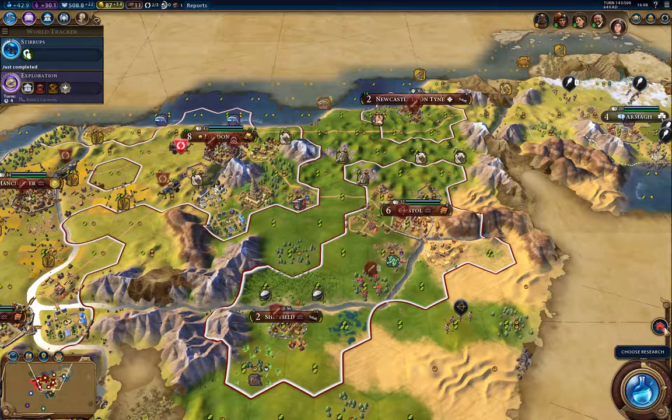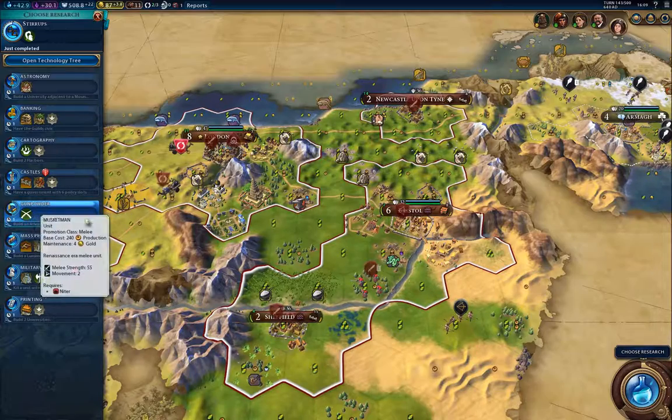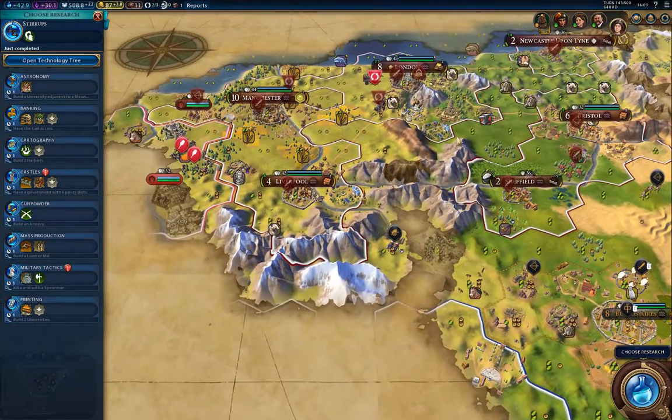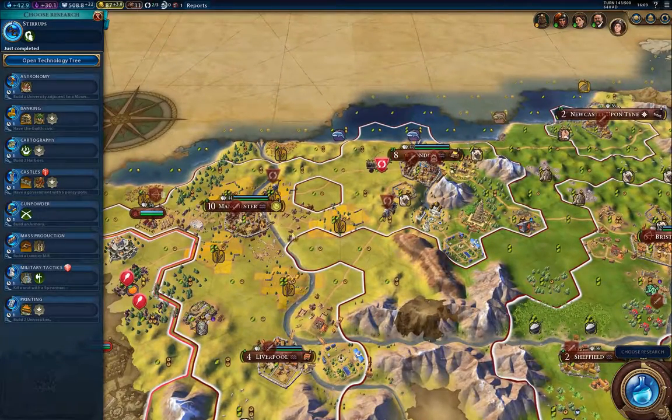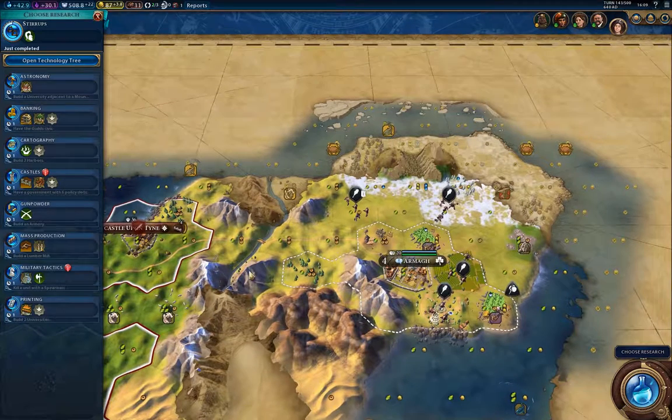I can buy an apostle. I don't see anyone trying to send missionaries — that's actually somewhat impressive. I don't have niter — I don't see any. And neither does my friendly ally have it. So I'm going to have to go exploring to get any.